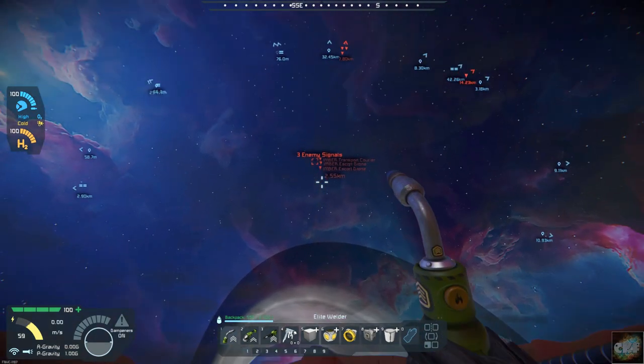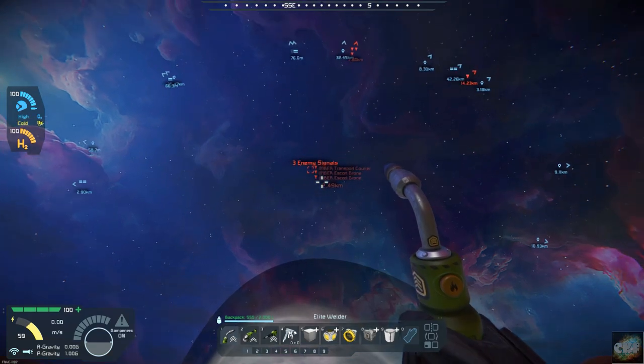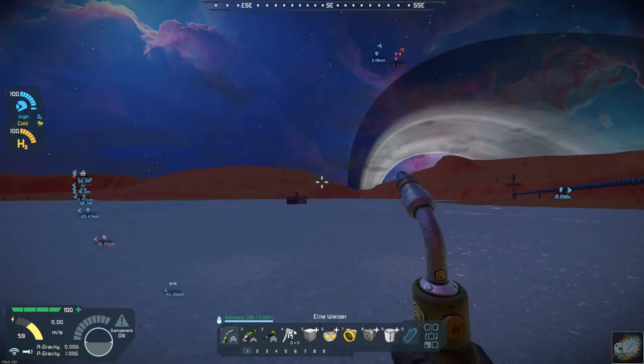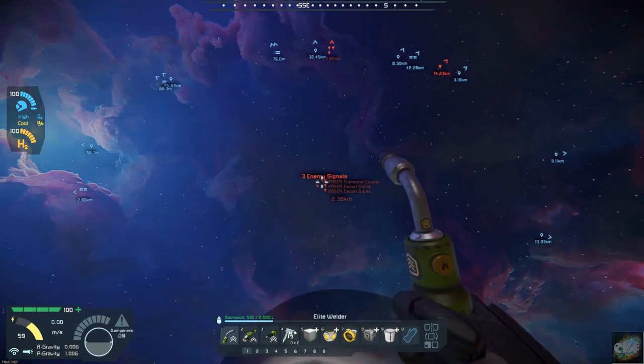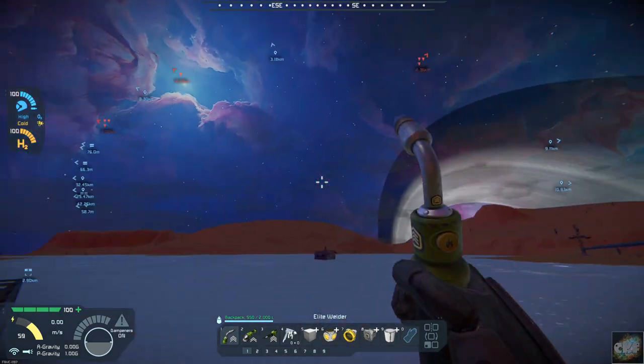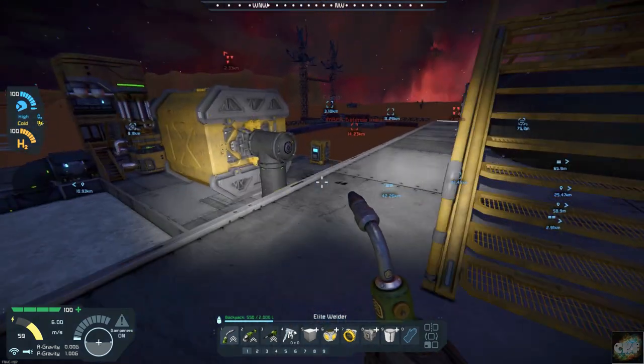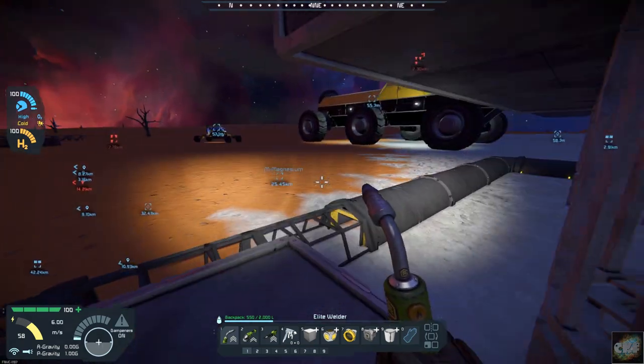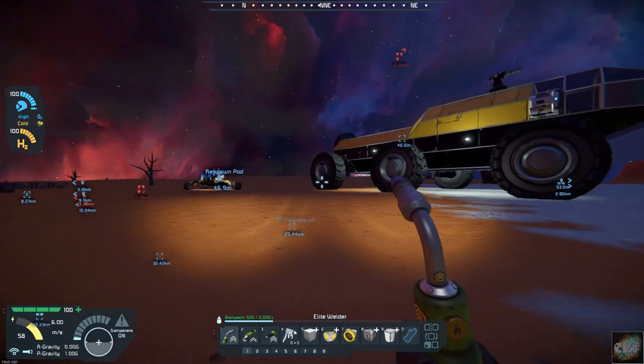I do have some enemy signals coming overhead and I am going to see if those drone escorts are going to break off. If they do, we are going to see if our turret protection system is in place. I need to make sure that the turrets over here are turned on.